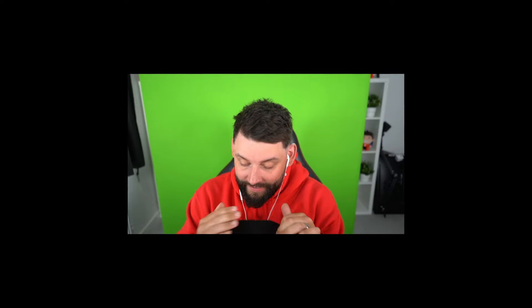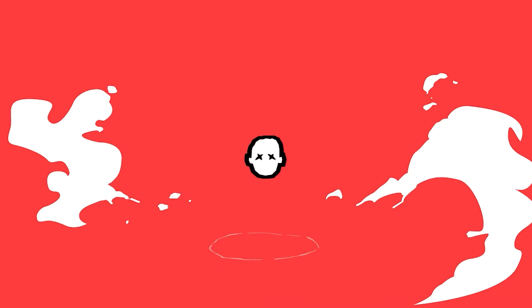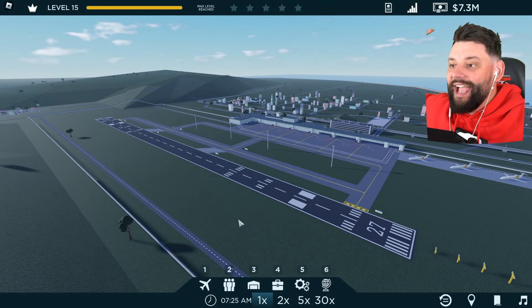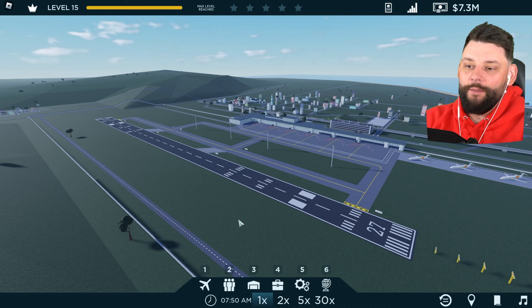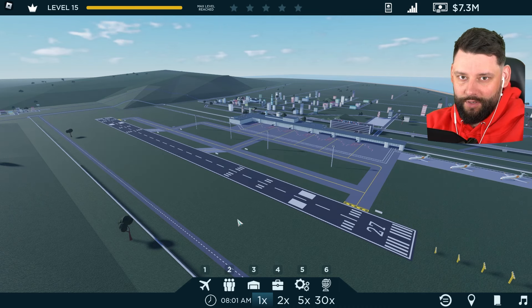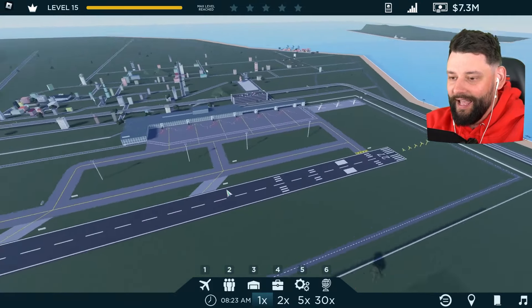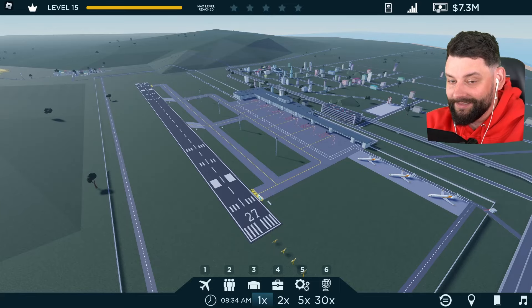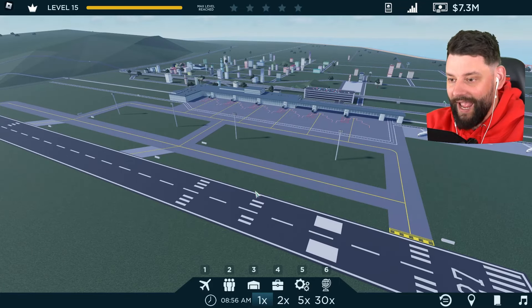I'm creating my own airline — not just any airline. This airline is going to contain nothing but Concordes. Hey guys, my name is Cediac, and welcome back to another episode of Limitless Airline Manager. They've recently had a big update and implemented a bunch of new planes, one of them being the brand new Concorde. I want to create an airline company that only has Concordes in its fleet. Sounds crazy, right? It's going to be super expensive, but I'm creating my very own Concorde airline.